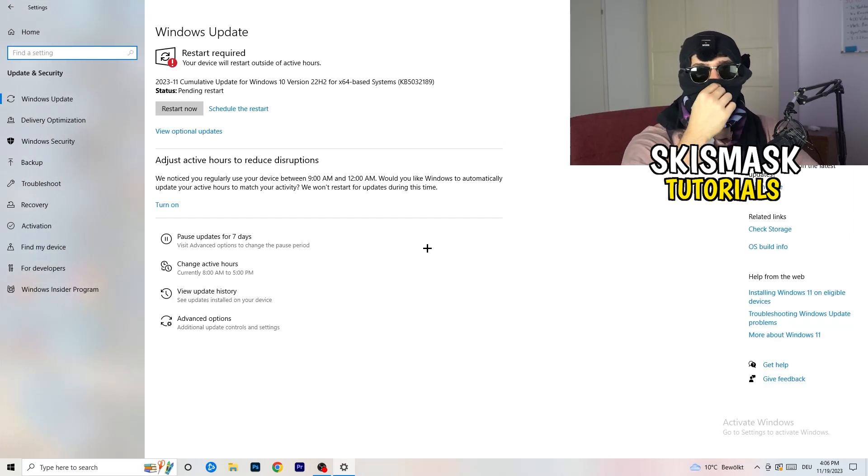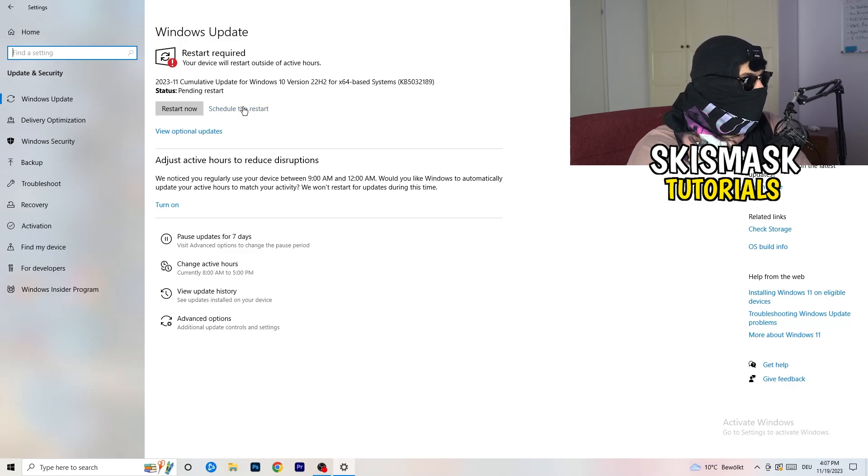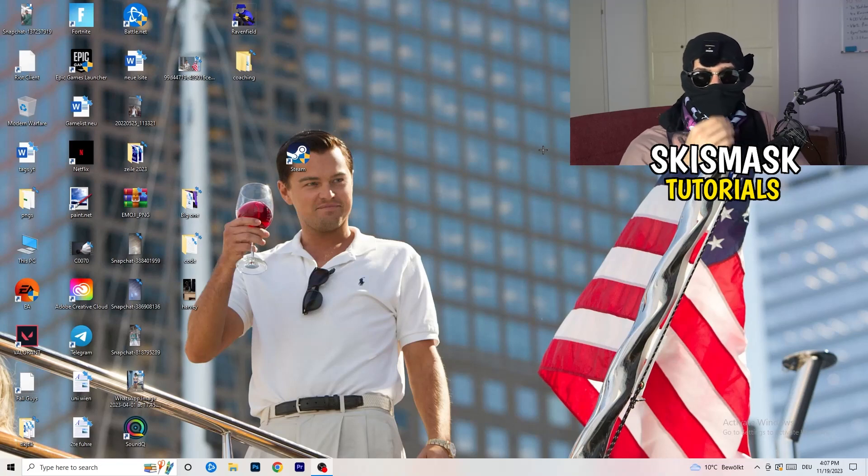Go back and click on Update and Security. Updating every single driver on your PC, especially Windows, will help a ton with any issues you're having. Update Windows — I need to restart my PC for a pending update. Once done, also update your graphics card driver. Go to Nvidia GeForce Experience, or whatever you're using, and download the latest version — some games need the right driver version to run best.